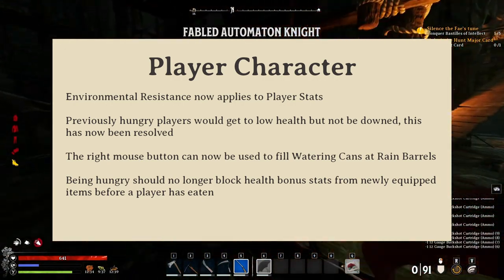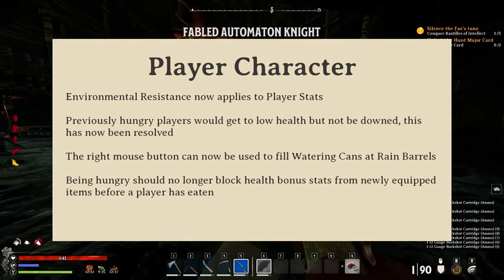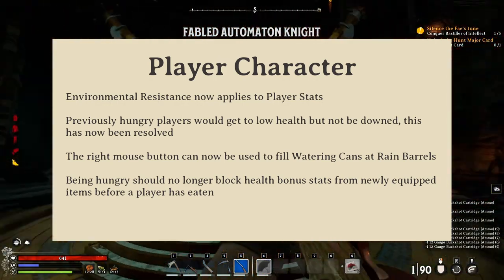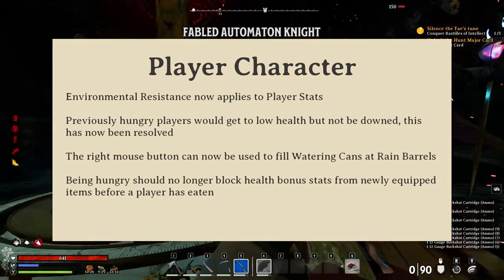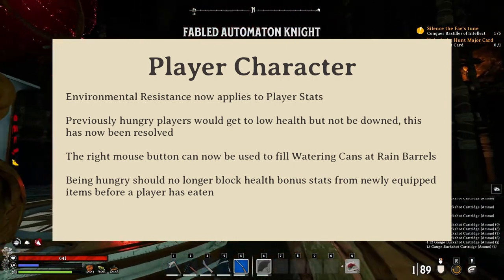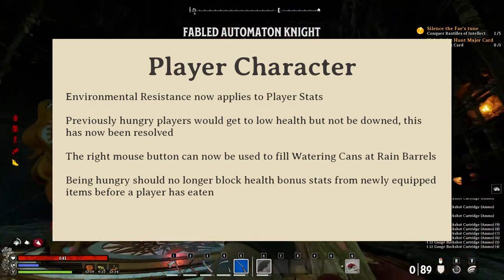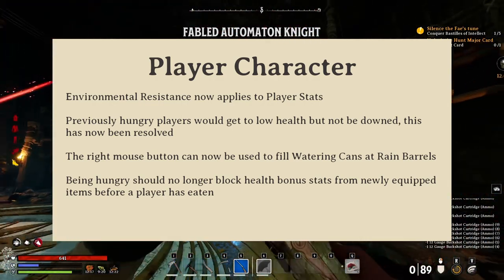Watering cans can now be filled in rain barrels with the right mouse button. Previously only the E button worked. Although even though you could use the right mouse button on any other water source like the ocean, glad to see it normalized. There's also an issue of being hungry and stats not piling on — good to see that's worked out because I'm sure that was a pain for quite a few.